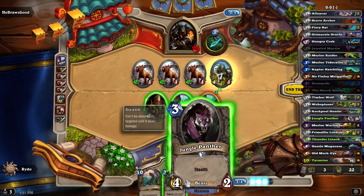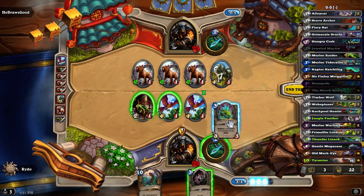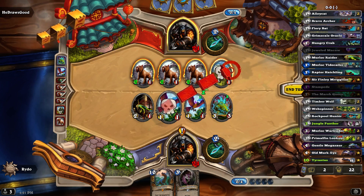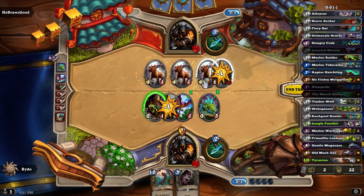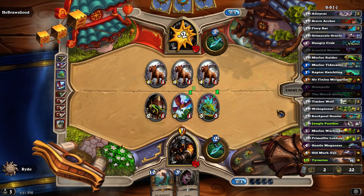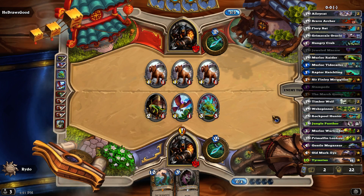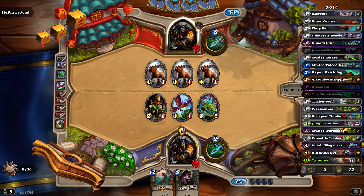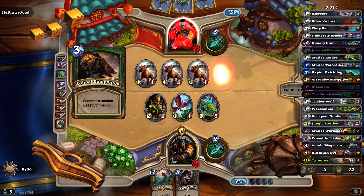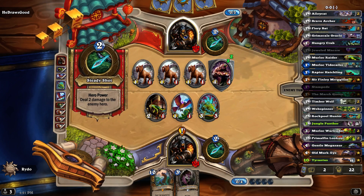Did I play an elemental last turn? No, but whatever. Do I want a 3/3 or a 4/2? I'll take the 3/3. Go ahead and kill that and then do that. I feel like I have a slight advantage even without the quest, and he doesn't even have a quest in this deck.